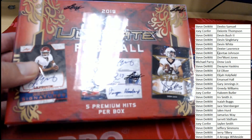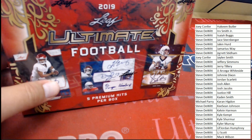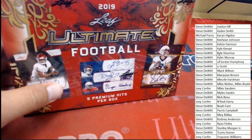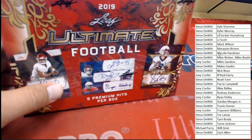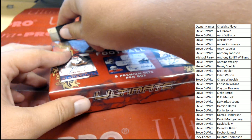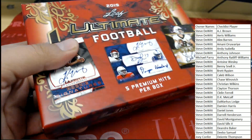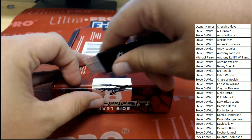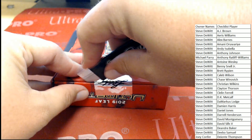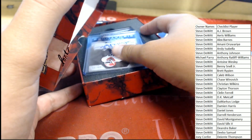Michael's got Drew Lock. Looks like he's got a lot of the big names — there's Josh Jacobs, Kyler Murray. Mike's got Will Greer as well. All right guys, good luck.